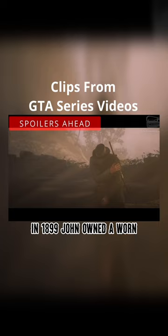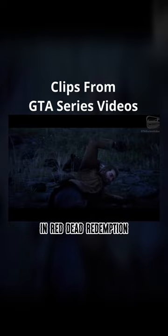In 1899 John owned a worn gambler hat that he wore throughout the campaign. John loses the hat, at least for a little bit, when the horses get shot down at the start of Red Dead Redemption 2. Arthur then passes his hat down to John, showcasing that John is now the main character.